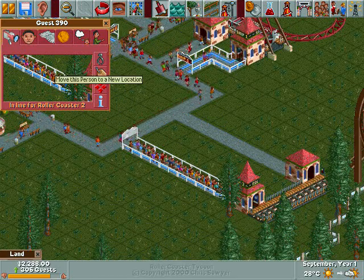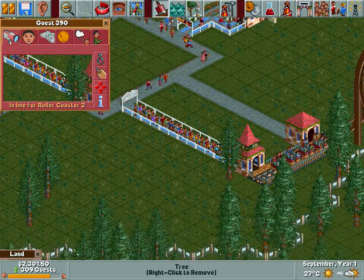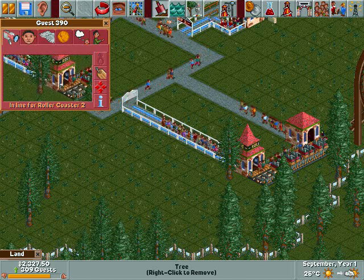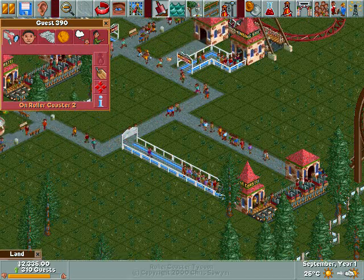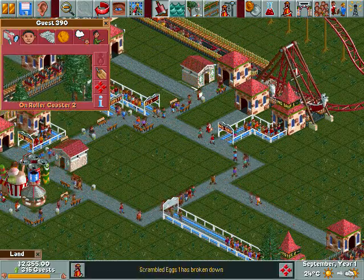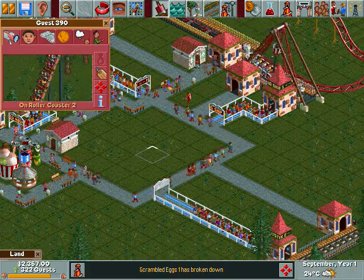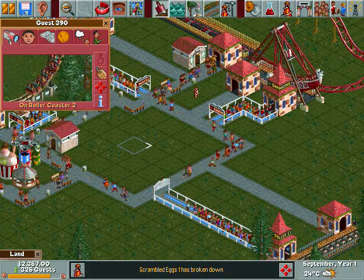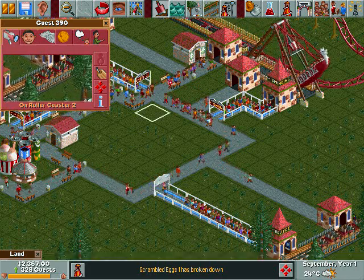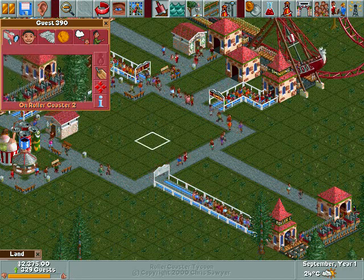This button means you can move the guest — move this person to a new location. I don't really like doing that because it can piss them off, and if you're an idiot you will probably wind up killing them. Diamond Heights is pretty notorious for if you move a guest and drop them into water — yeah, you can drown your guests. You can be a total dick like that.